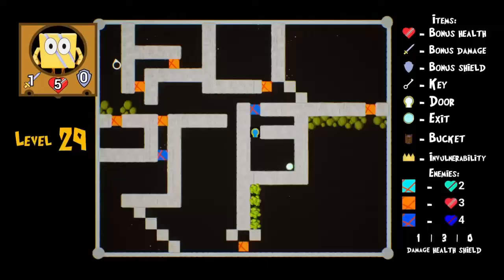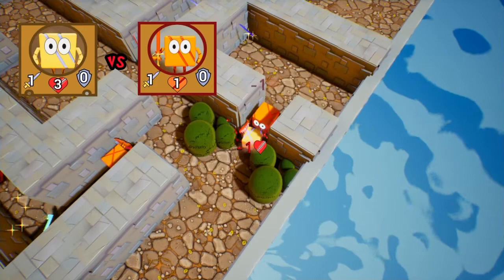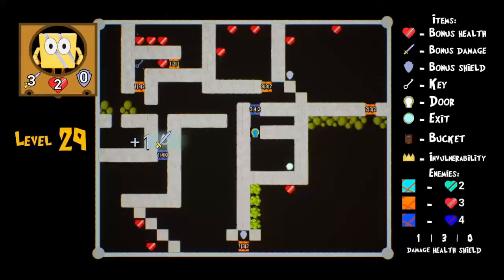All right, level 29 and the keys are back — the blue key. One-three-zero, one-three-zero — this might be tricky but we'll see. I guess I have to grab the two swords and raise my attack to three, but the problem is I have zero defense and zero health. Actually, I'm wrong — two health. I got three attack. I want to get down there.